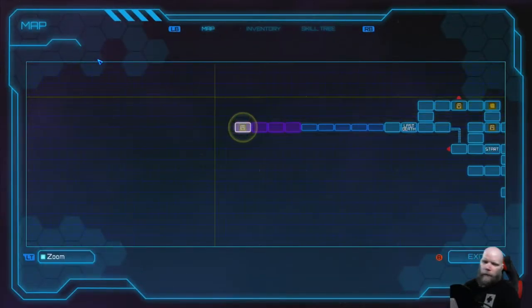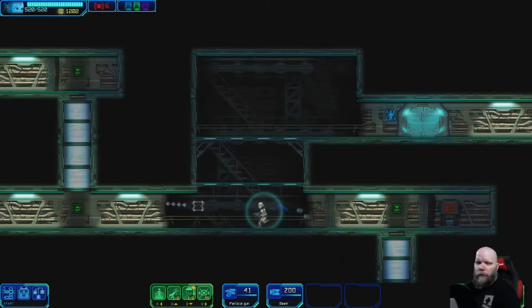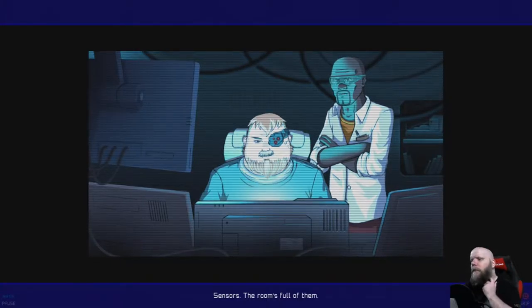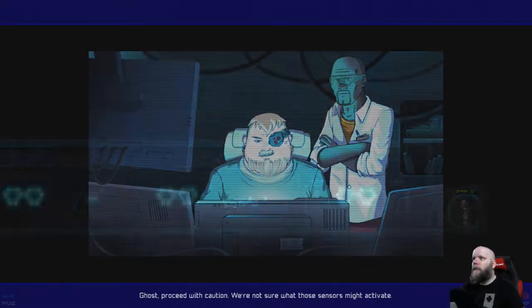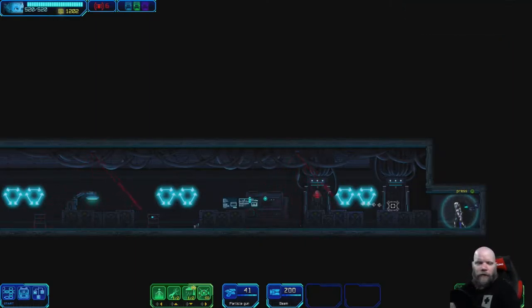This is a totally new area we're going through today. I'm in a lab — there's nobody here, just sensors, the room's full of them, and not a single robot in sight. These labs look inoperative. Ghost, proceed with caution; we're not sure what those sensors might activate. We're going to hide behind a box to avoid detection rays — already kind of figured that one out.